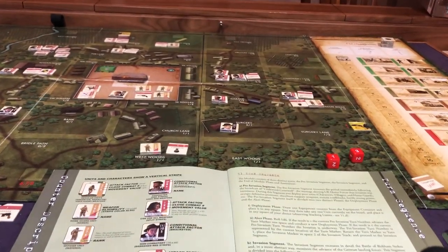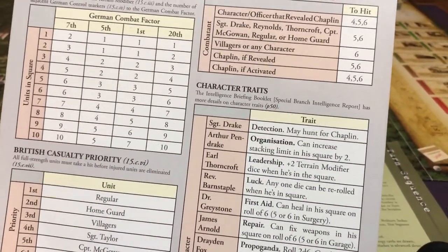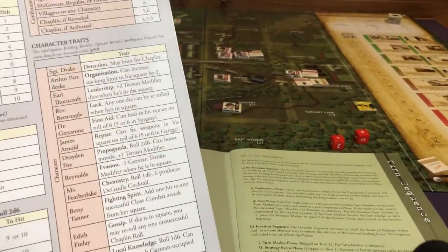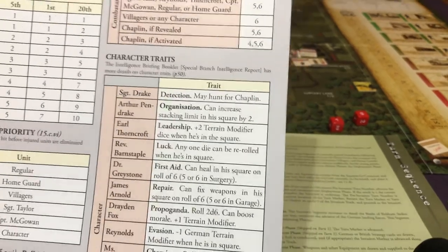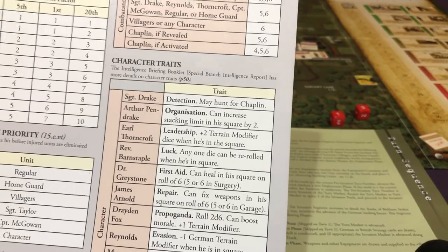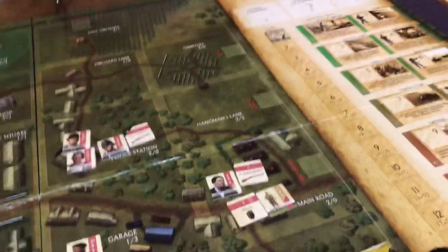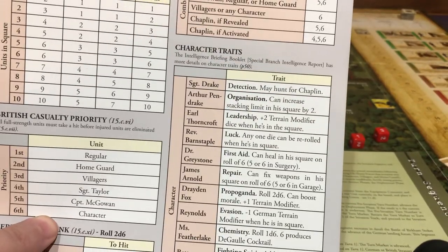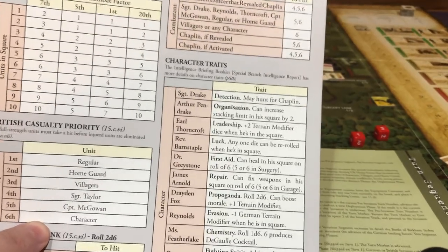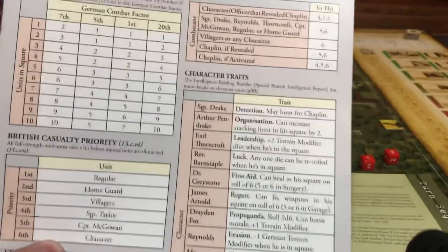Arthur Pendrake is the banker — he can increase the stacking limit in his square by two. So now we can have more troops in the same space. He's not the worst. Earl Thorncroft is right here — he was one of our free guys we can move around anywhere. He gets a plus two terrain modifier dice when he's in the square. Right there the main road says two slash zero — it's now a four slash zero. So he's awesome, don't want to lose him.